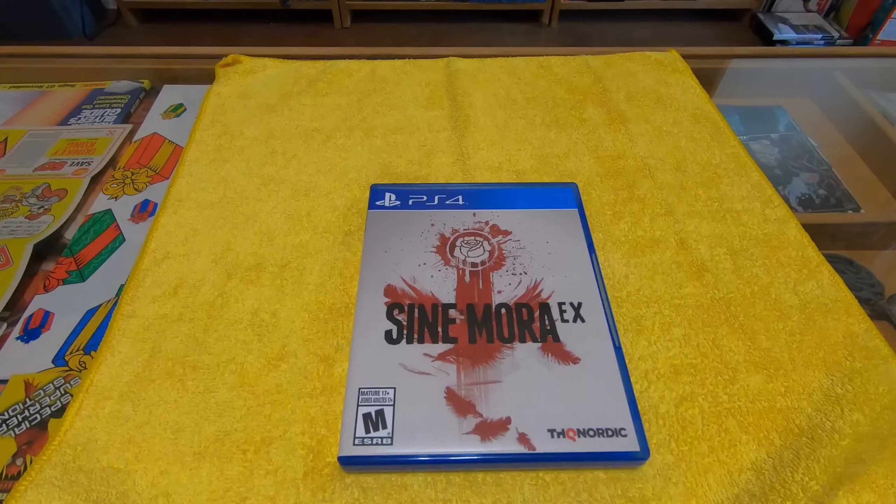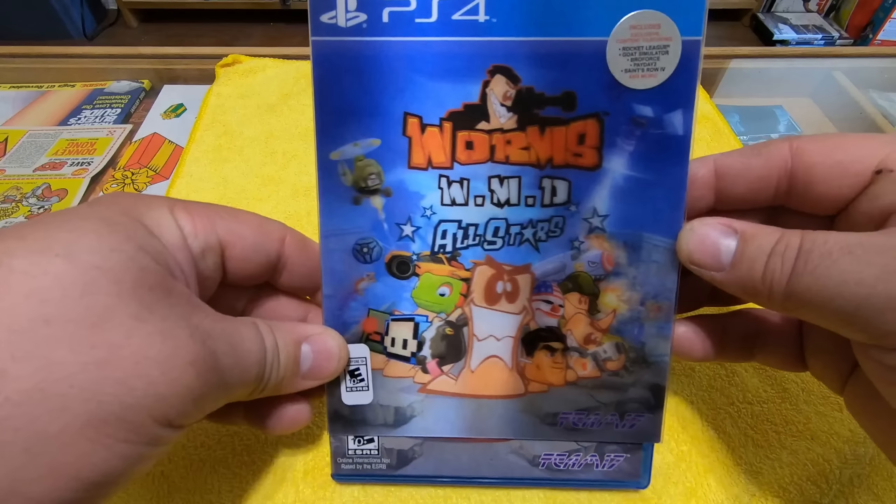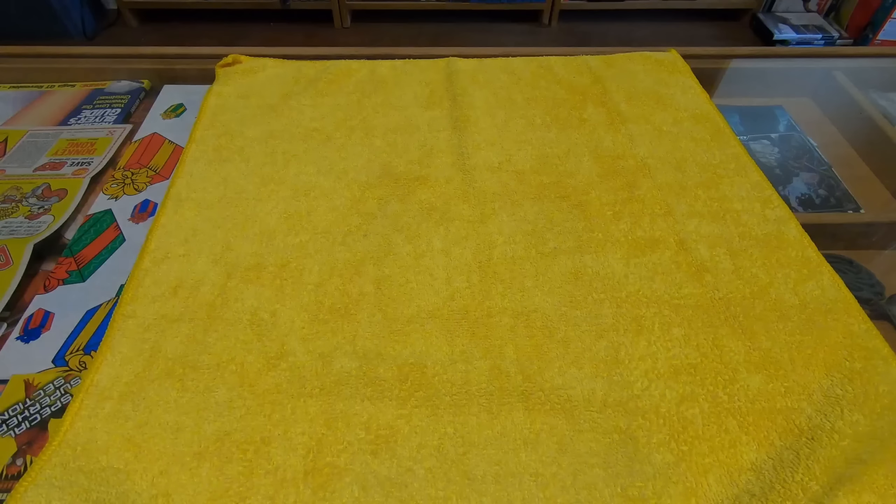Sin Mora X — this is a shmup, shoot-em-up style, side scroll. Origami Collector's Edition — you're in the shadows in this. Divinity: Original Sin Enhanced Edition — somewhat hard, it's not really optimized for PlayStation.